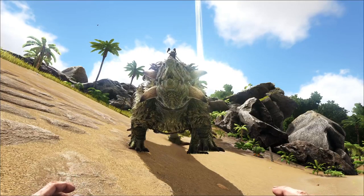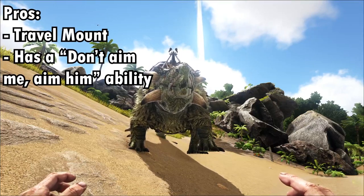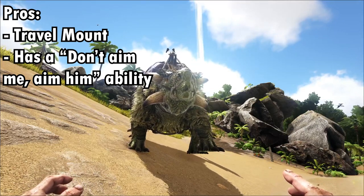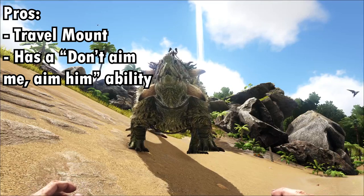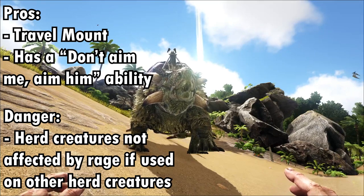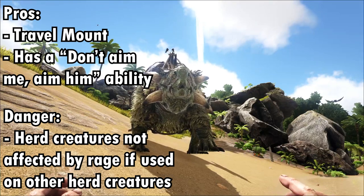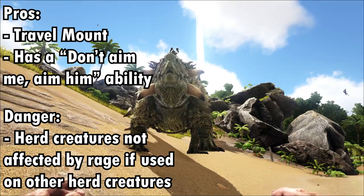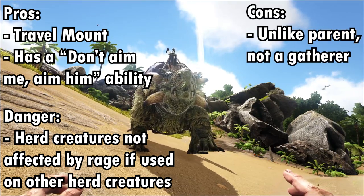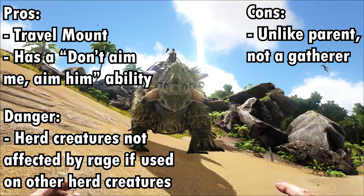So what does this creature excel in? It excels as a travel mount, as its right click ability, once fixed, can be extremely helpful in travelling — if there's a dangerous creature in the way, just set all the other wild dinosaurs at that particular creature. However, just be aware that if it's a herd creature, prepare to fight a bit more, as the herd creature will come hunting for you instead of its own friend. What it does not excel in is being a gatherer creature, despite being an Ankylosaurus, so try not to use this to gather any materials. Use the other Ankylosaurus hybrid instead — that's better.